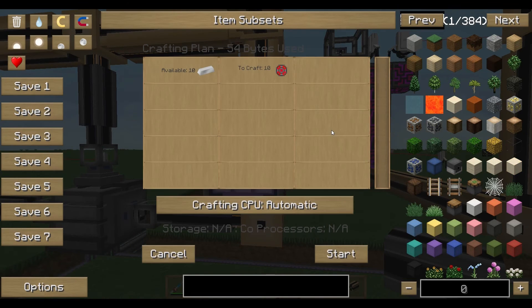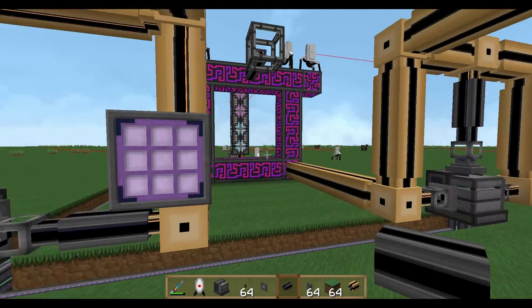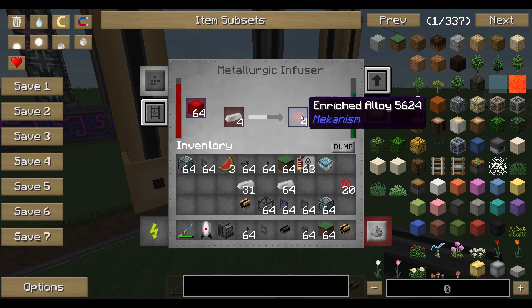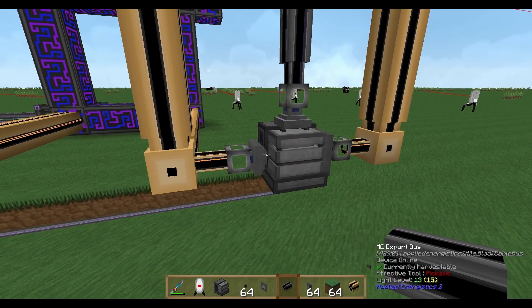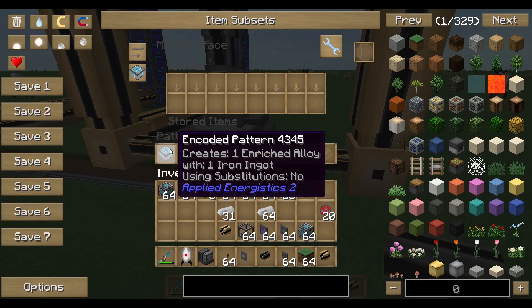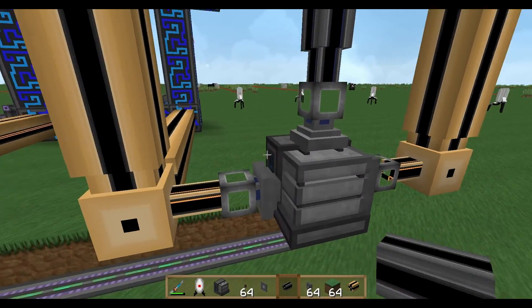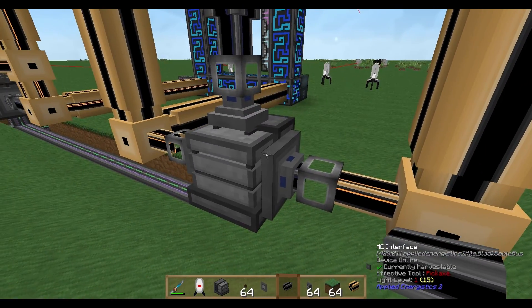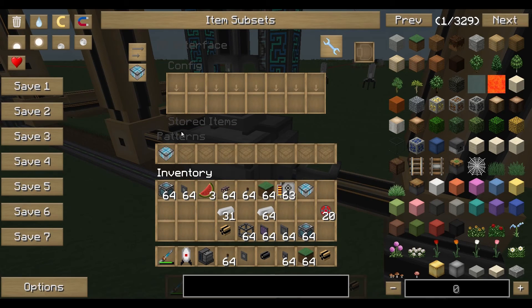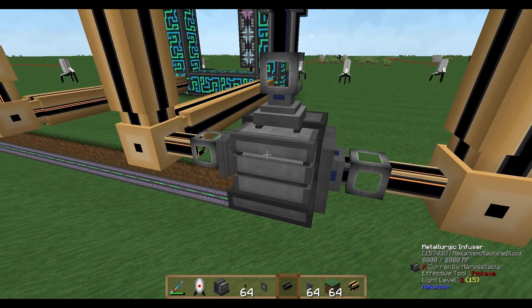I'm shift-clicking to store the recipe. Then middle-mouse-click to request 10 enriched alloys, and now 10 iron ingots should be exported. The enriched alloy should be imported by the import bus. That's everything you need for producing enriched alloy using recipes within the ME system.